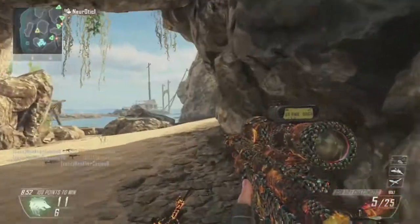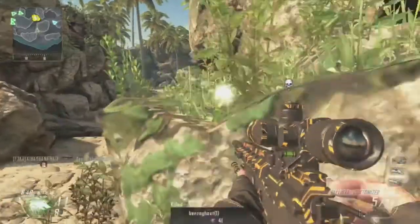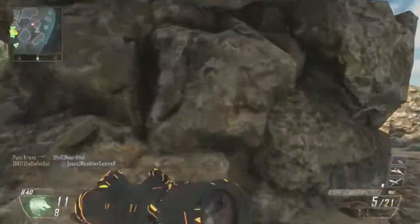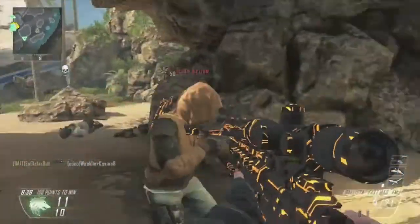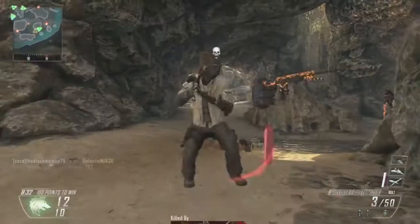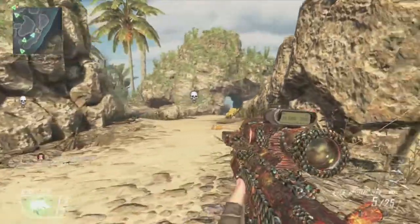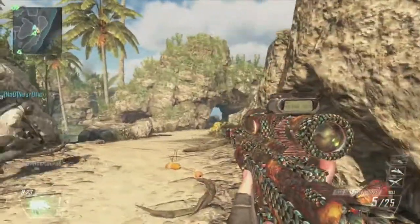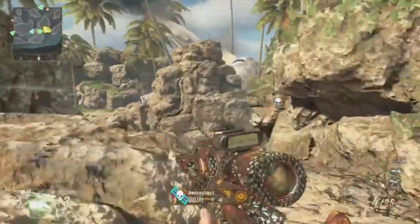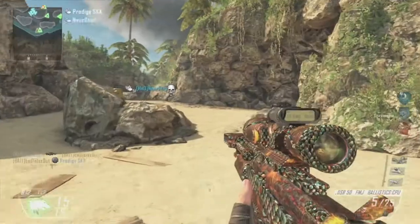I am using the TAC-45, or whatever it's called — I can't even remember what it's called. The only reason I'm using that is because I just ticked over prestige, so I don't have the B23 sniper pistol right now. In normal cases I use that one. I am using Toughness for the second perk, Ghost for the first perk, and Dexterity for the third — I know that's out of order but whatever.